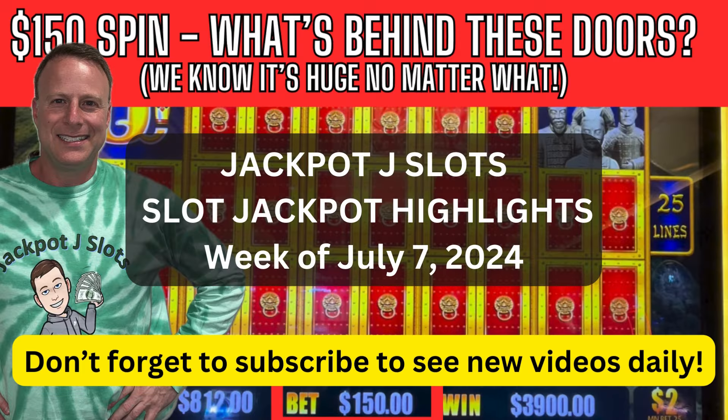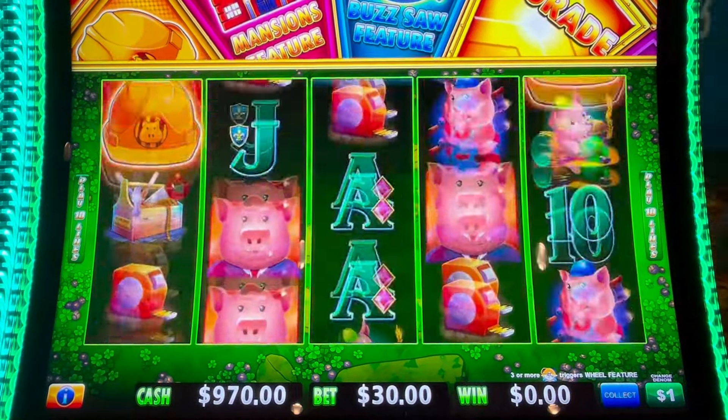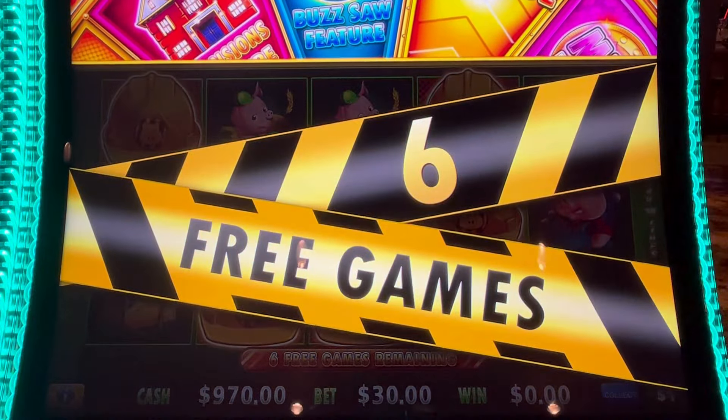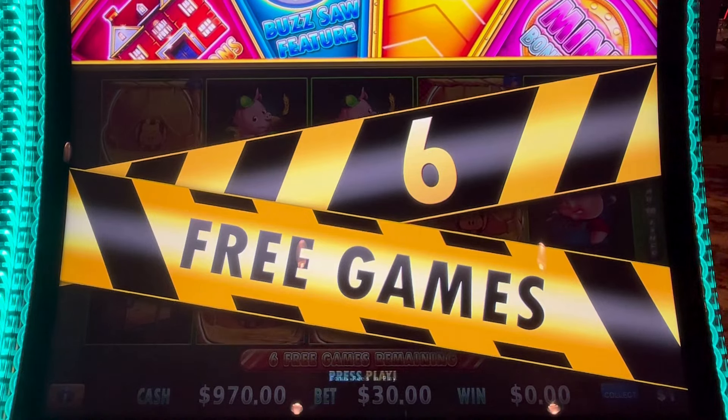Jackpot J Slots bringing you this week's jackpot highlights — hope you enjoy. We've got a thousand dollars in the machine. We're gonna start out on that one dollar denomination, going right to $30 spins. We're looking for our six hats magic. Getting the bonus is one thing, getting paid is another.